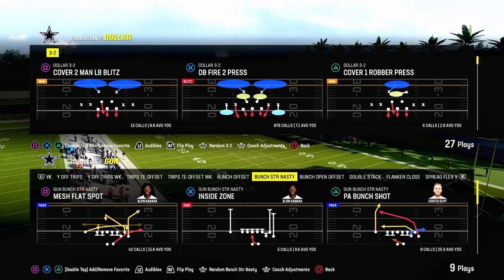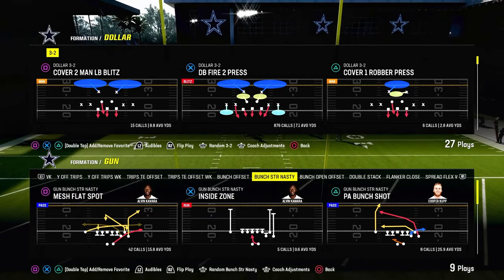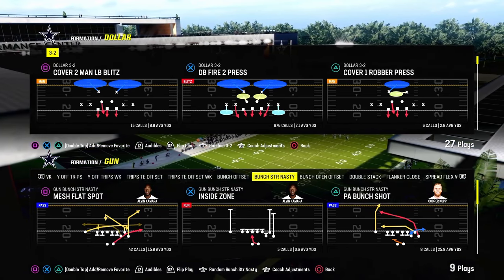In today's video, I'm going to show you one of the best strategies to stop any kind of bunch strong type of formation in Madden 24. These are quads formations. A lot of people are going to these now. They do a really good job of beating man coverage, which is one of the main reasons why people use them.